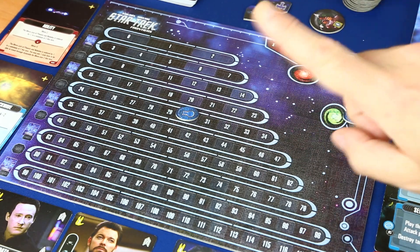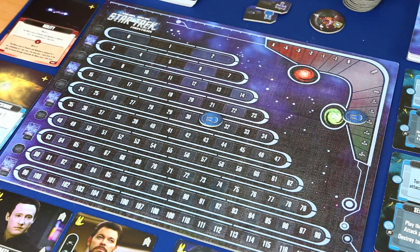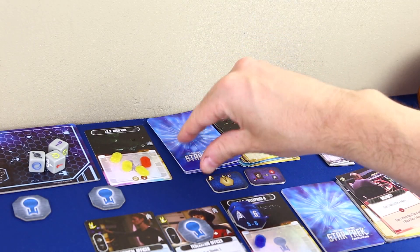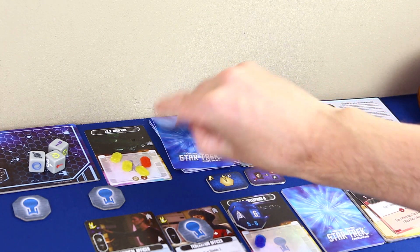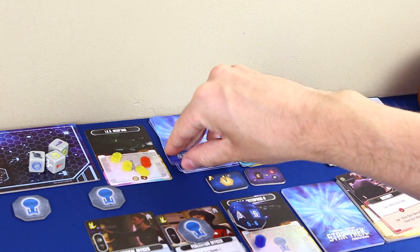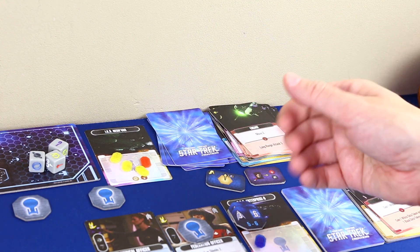Una cosa: en este turno exploré una loseta, así que gano 1 de experiencia. Como el cubo de Borg ha sido revelado, el dummy player juega su último turno: 2 cartas y 3 cartas, una roja, le damos la vuelta a una extra.